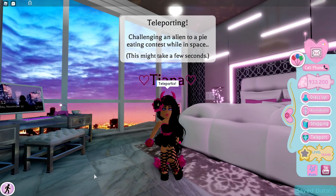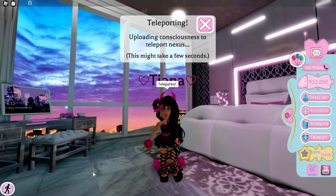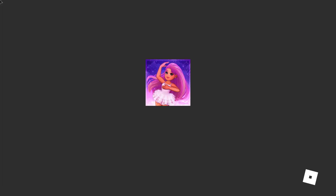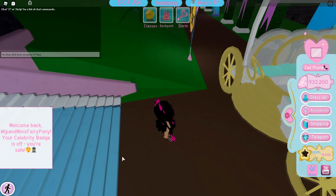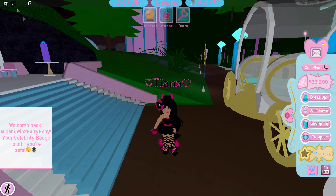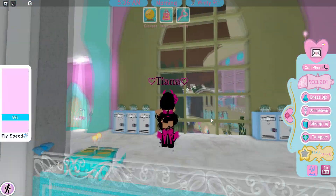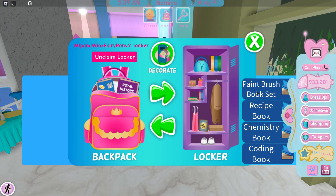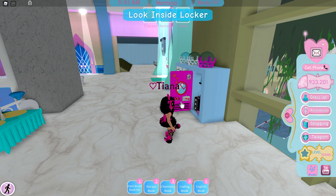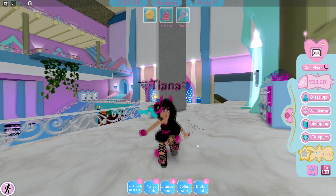Teleport over to the new Royal High school. Once you load in, claim your locker, punch in your locker code, and get all of your books. It's so much easier if you just get all of your books in one go so you don't need to come back to your locker for a specific book for each class. You have a bit of time before the first class — swimming class — so this would be a good time to farm some diamonds around the map.